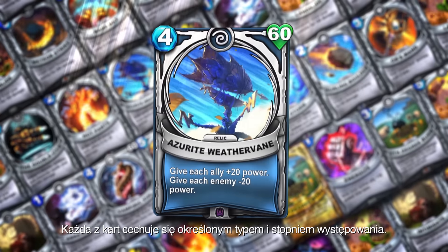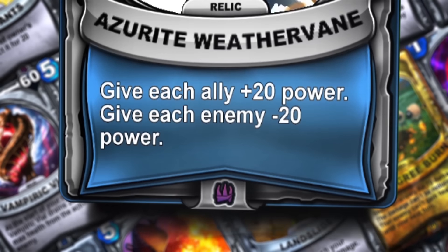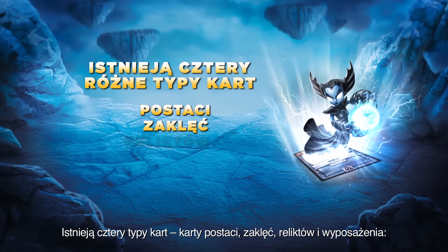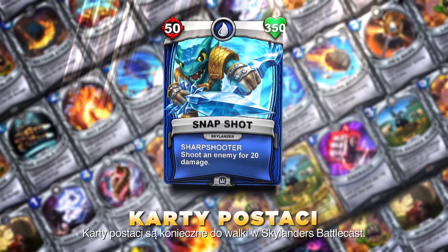Each Battlecast card is associated with a type and a rarity tier. The four different types of cards are Character, Spell, Relic, and Gear. Character cards are needed to battle in Skylanders Battlecast.